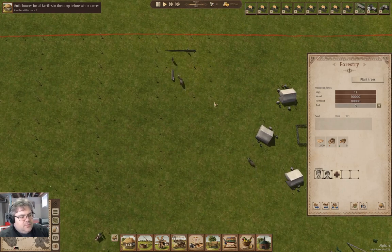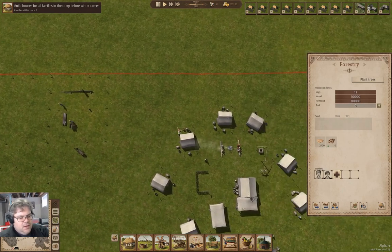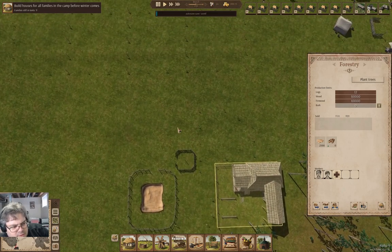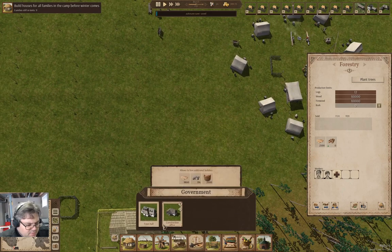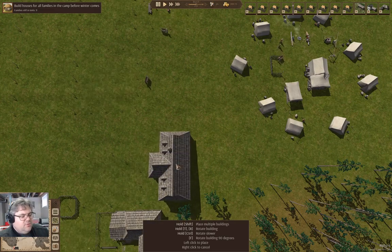I'm going to pause the recording and come back. Actually there's something else I want to get in here - there's a construction office: 'additional builders' - okay, that's new. And I want a town hall.